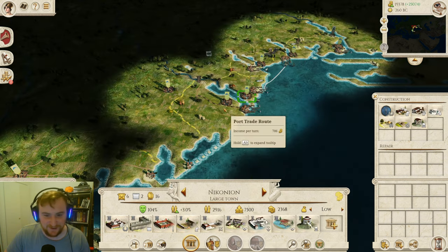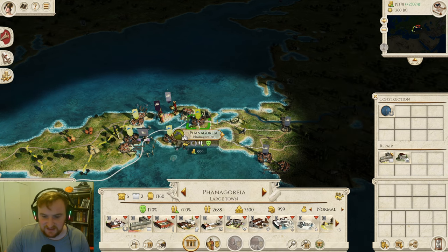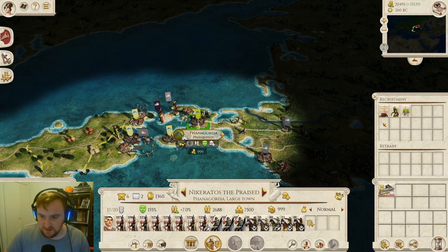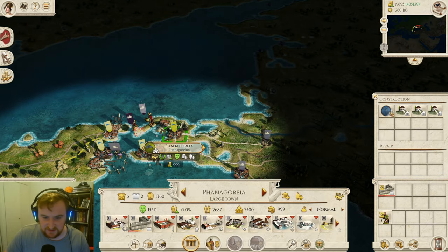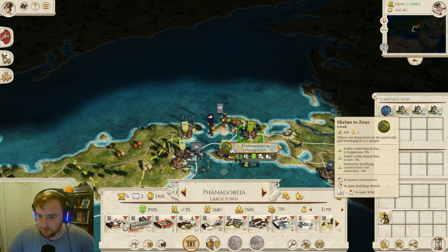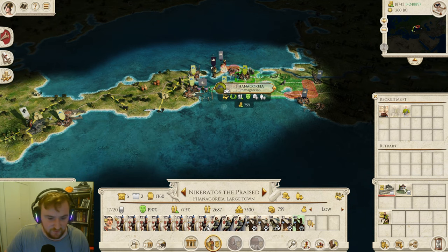We can also get horse archers from this settlement over here - slightly different ones, Scythian horse archers, but any horse archer is a good horse archer. They're very unhappy in Hermonasa over here so we are going to deal with that. Let's get a spy straight away. Fanagoria has basically built everything in the town apart from the temple I deleted, so let's make sure they're going to be happy going forward - we'll get the shrine to Zeus.